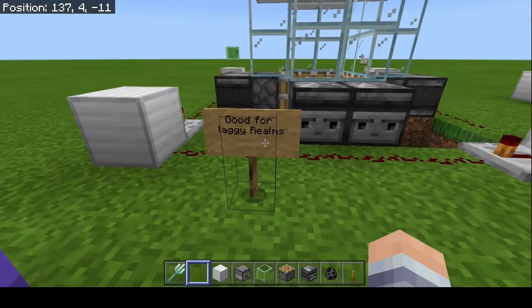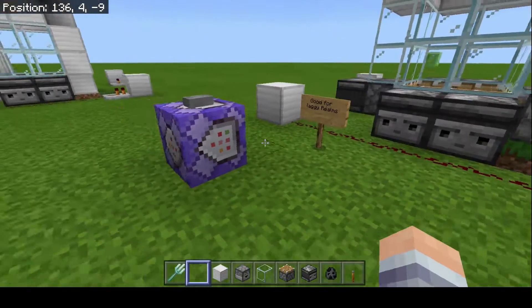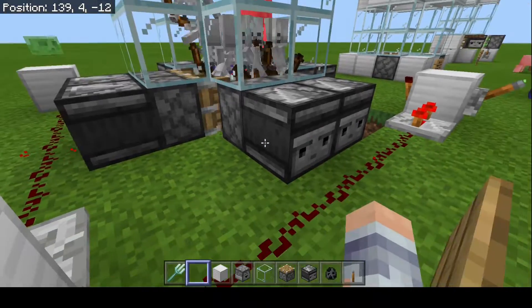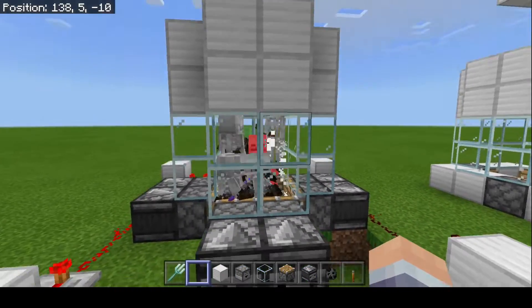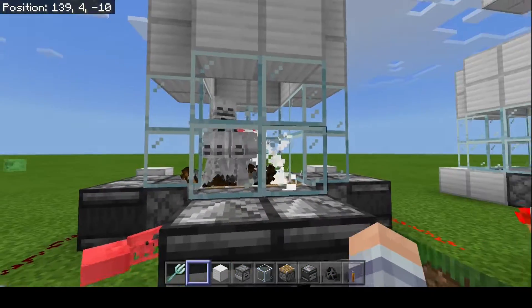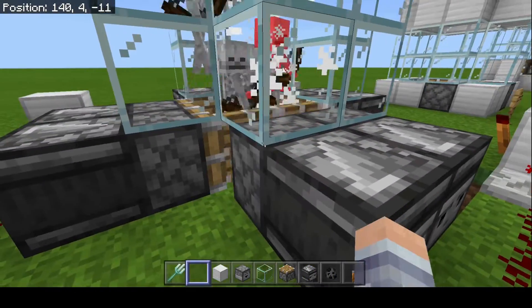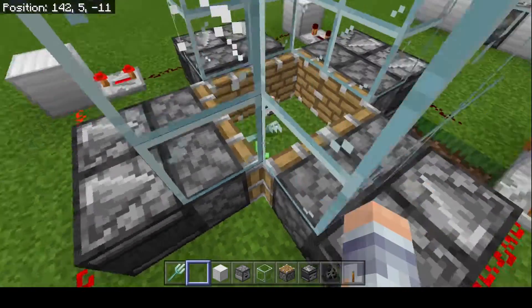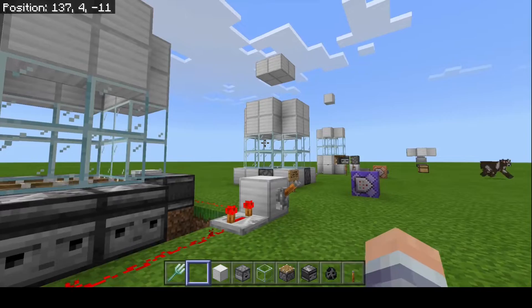Then you have the laggy version. This one is good for laggy realms or if you're having problems with mobs glitching out. This thing takes about double the resources of that one, but it makes sure that the mobs do not get pushed and glitch out. There are a couple of tridents in there to try and make it faster. This is good for laggy realms or if you're having issues with mobs glitching through.